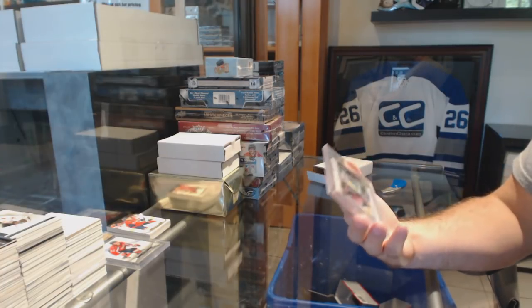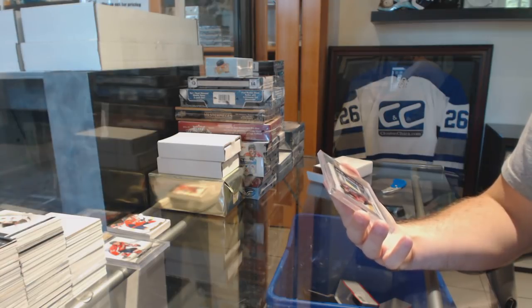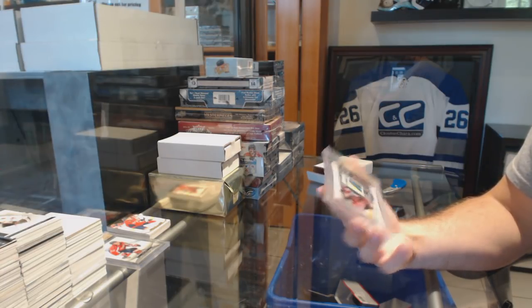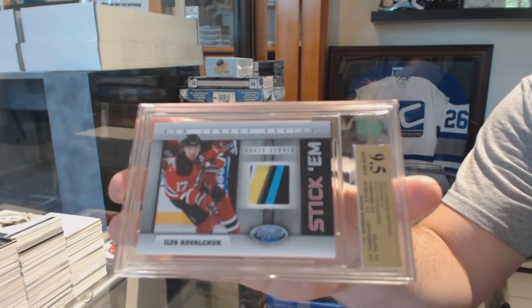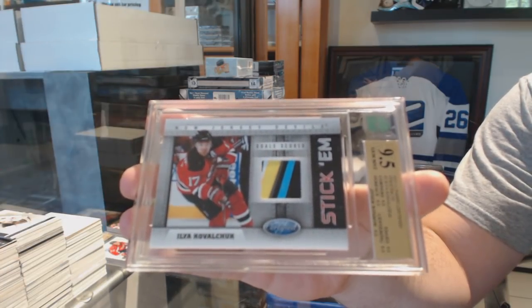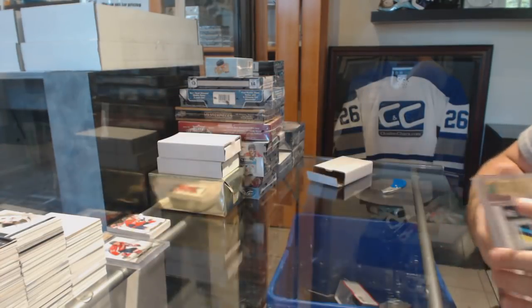These are really hard to find, and kind of cool. A Stickum graded 9.5 for the New Jersey Devils, number to 250 — Ilya Kovalchuk. That's a nice stick piece too — graded 9.5, Ilya Kovalchuk.